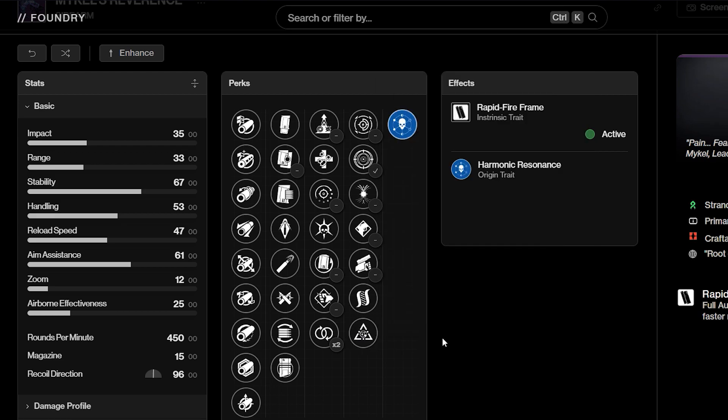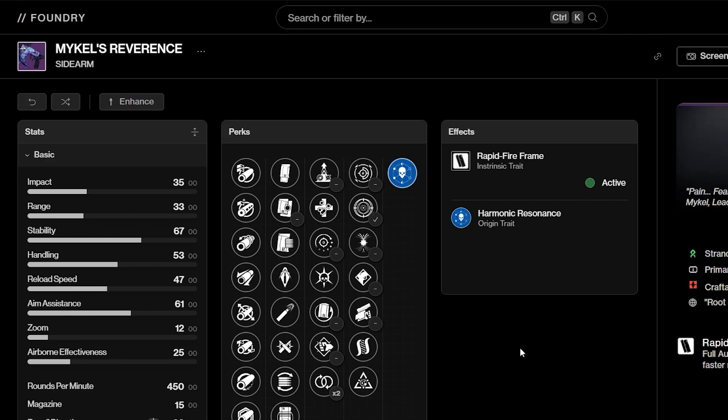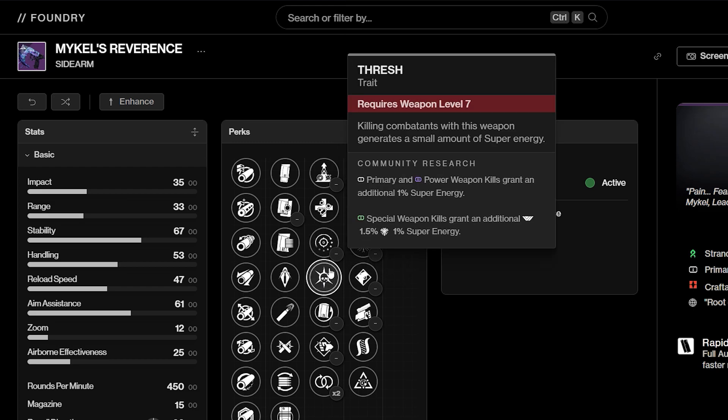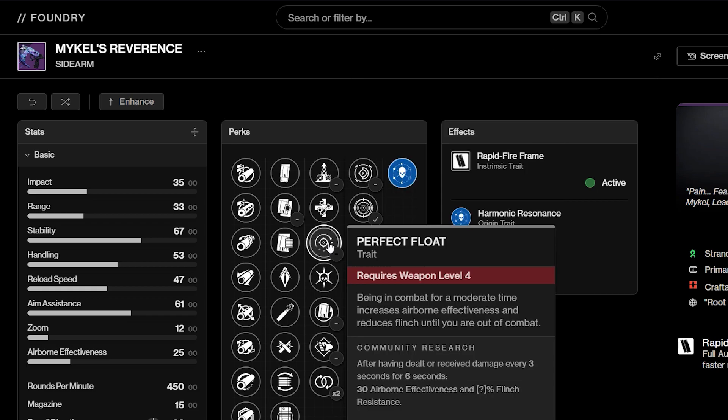It's basically just a free buff. Now, as for rolls I would recommend — keep in mind this is a sidearm, already a bad start, and it is a 3-round burst sidearm just like the one from Spire of the Watcher. It has a magazine of 15 and it's a rapid-fire frame. As far as perks are concerned, Thresh and Perfect Float are basically dead perks. Thresh gives you 1% extra super energy per kill, which adds up in the long run but doesn't do much compared to the rest. Perfect Float gives increased AE and reduces flinch — flinch and AE are dead stats and don't do anything for sidearms.